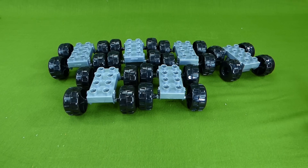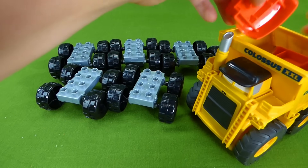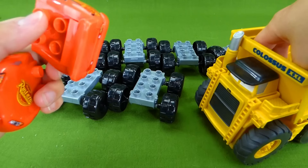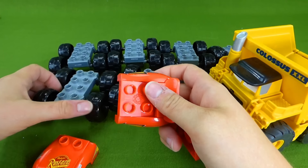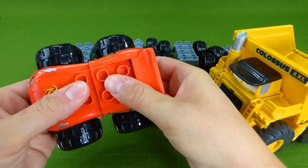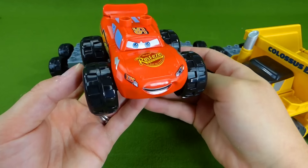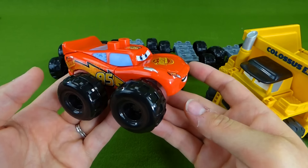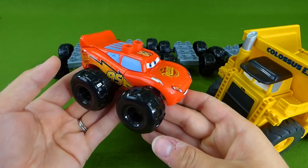Here he comes. Colossus, what did you bring us? This looks like it's red, just like Blaze. Hey, this isn't Blaze. This is Lightning McQueen! Oh, Colossus, we're trying to build Blaze and the Monster Machines, not Lightning the Monster Machine. That's super silly.